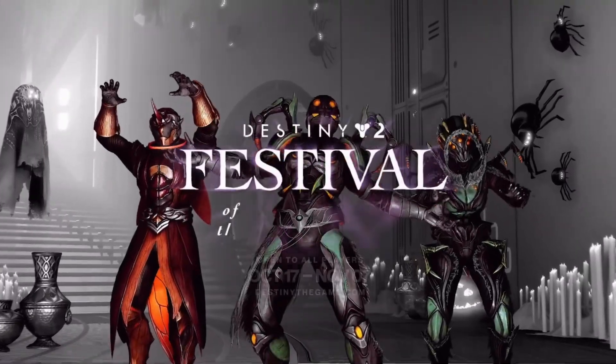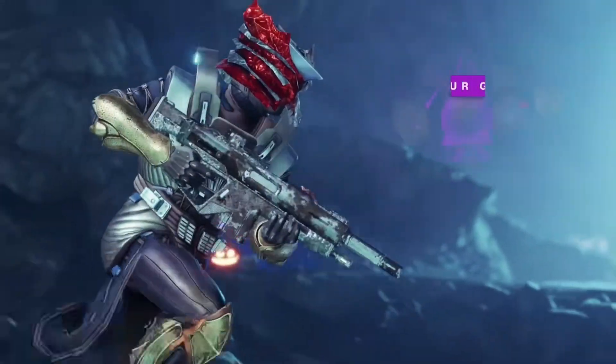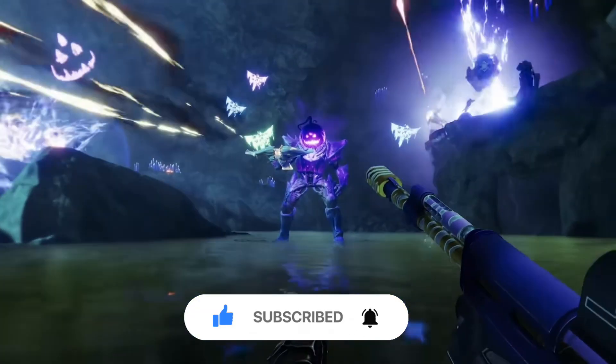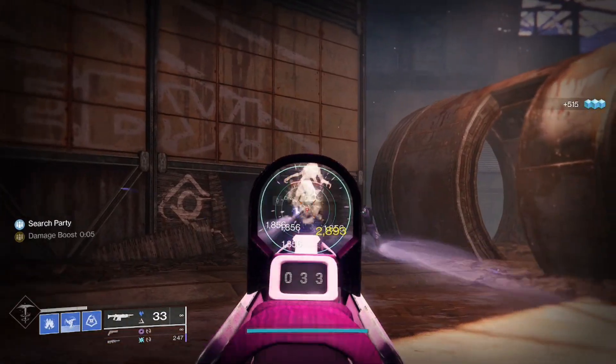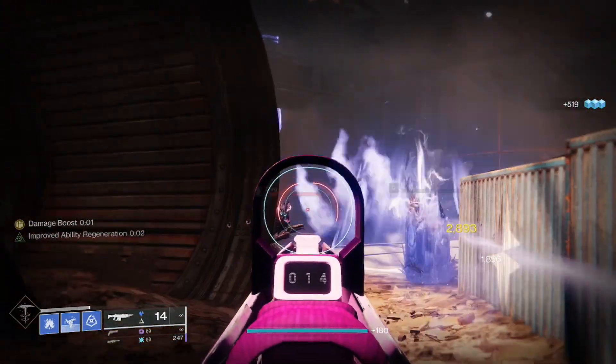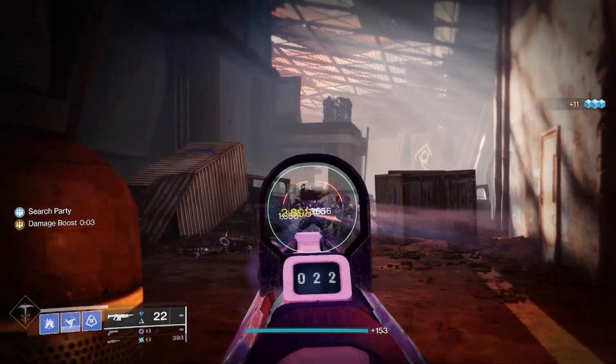Hey guys, what is going on? Dylan here. Festival of the Lost is now active for the next few weeks until November 7th, and this year they have actually updated a few of the weapons. The Horror Story in particular is now a stasis weapon with an updated perk pool. I don't know if it's just that 450 RPMs are really good right now or what it is, but the Horror Story is pleasantly surprising — it is actually really, really good and fun to use.